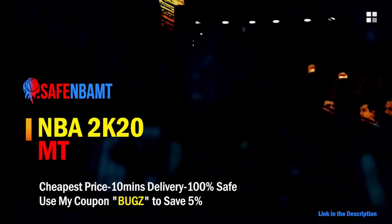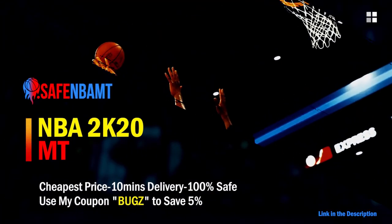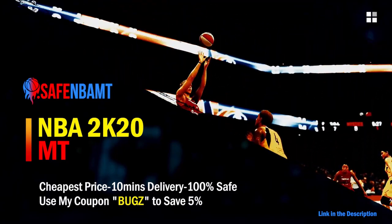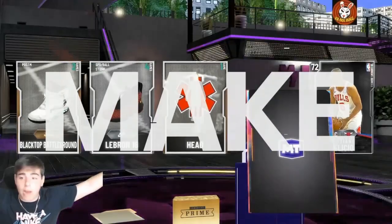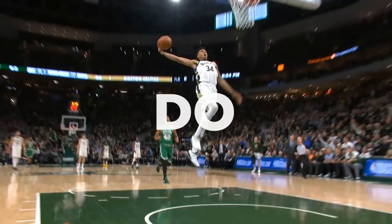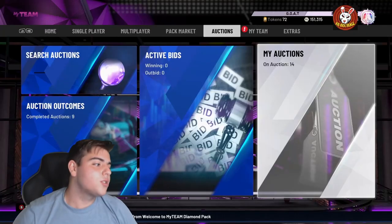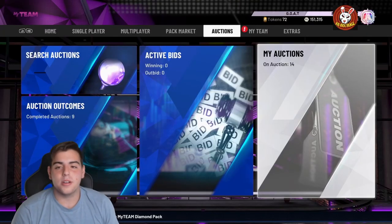If you want cheap, fast, and reliable NBA 2K20 MyTeam coins, head on over to nbasafe.com and use code 'bugs' for five percent off at checkout.